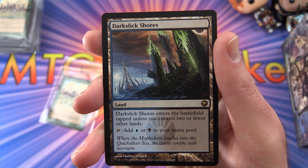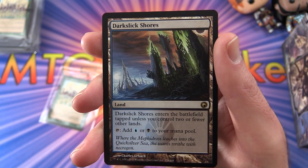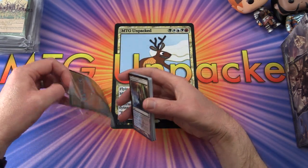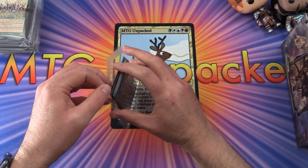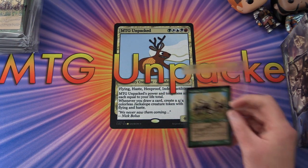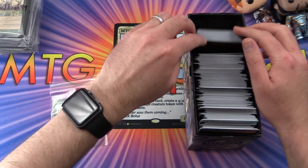The big hit for You Mad Bra 99 is Darkslick Shores from Scars of Mirrodin — enters the battlefield tapped unless you control two or fewer other lands; tap to add an Island or Swamp to your mana pool. Congratulations! We'll get that sent out very shortly once we do your pack opening. Thanks for being a patron, You Mad Bra 99.